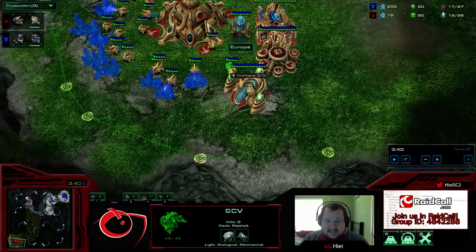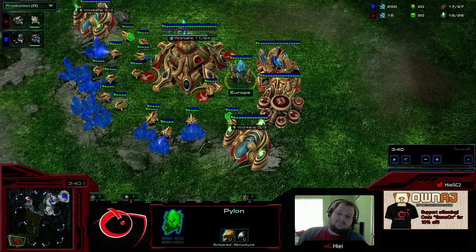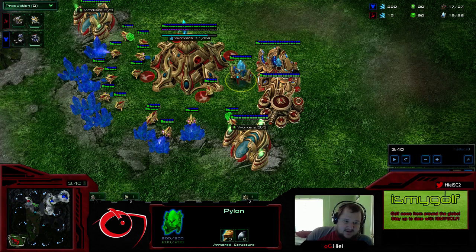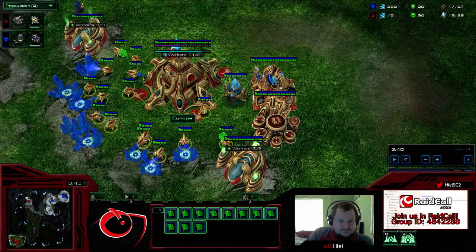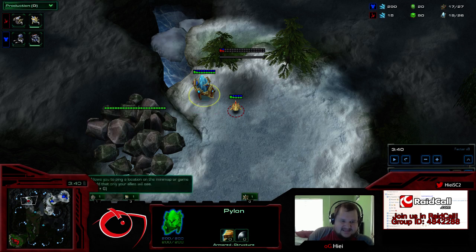We also see that he has only one pylon in his base. Typically when a Protoss player does hidden Blink or something, they don't do it off of the second pylon — they do it off of the third pylon. So the fact that we don't see the second pylon in his base makes me think it's fastest Oracle.